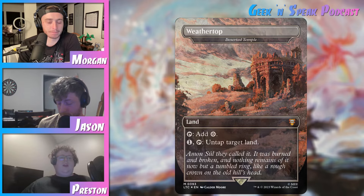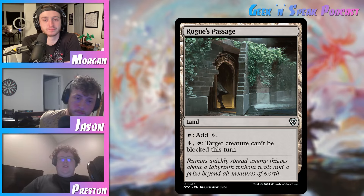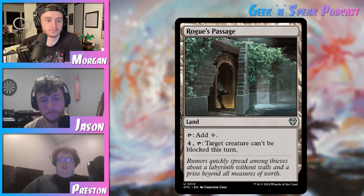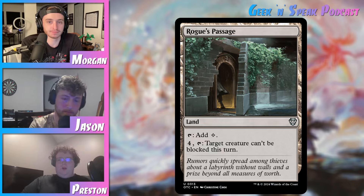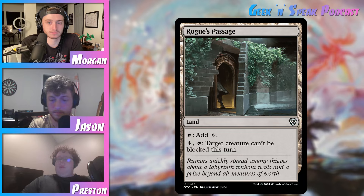Preston, talk to us about your last card. Last up, I have Rogue's Passage — taps for colorless, and then you can pay four, tap it, and target creature can't be blocked this turn. This is arguably the best utility land in Commander that doesn't tap for mana as its main thing — it just makes it so one of your creatures can't be blocked in a turn. It's just so good. It's cheap, they reprint it in every single precon almost, so there's always going to be copies of it laying around that you can throw in a deck. It's just so good, so often. I've always liked this card and I'm going to like it for probably the rest of my time playing Magic.